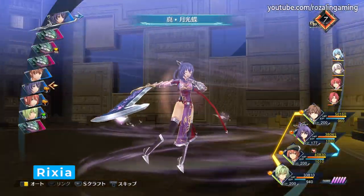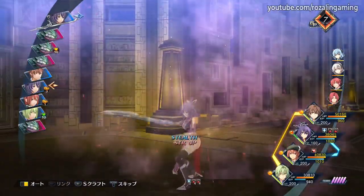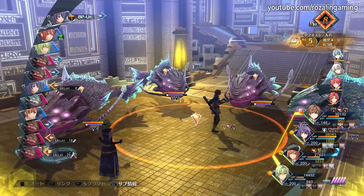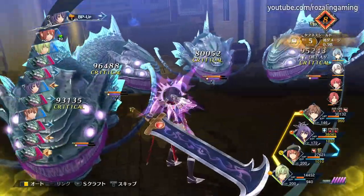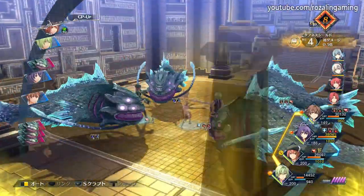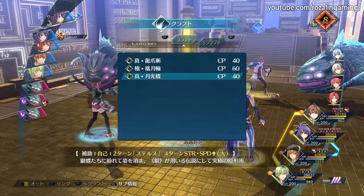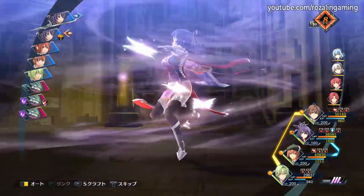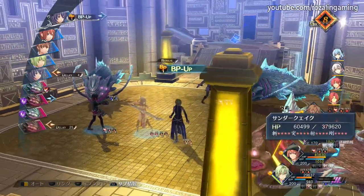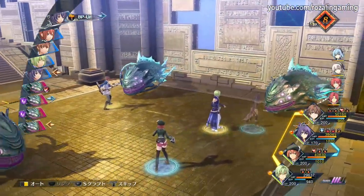Risha is busted. She hits like an absolute truck, can stay in stealth permanently with ease, and has one of the best Brave Orders in the game. The key to her kit is her craft Moonlight Butterflies, which puts her in stealth for 2 turns while also providing a huge boost to her strength and speed, and it only costs 40 CP. Due to this low CP cost, she can easily be geared to maintain 100% uptime on the stealth buff, which, given how stealth works in Reverie, means she is effectively invincible and has a 100% chance to crit.